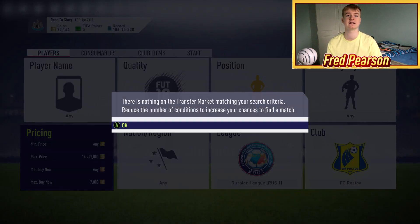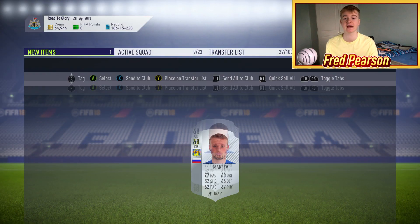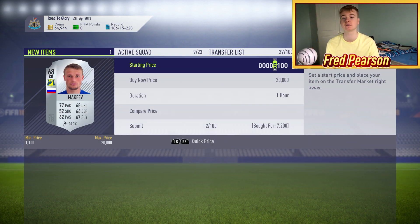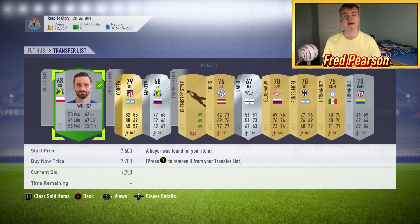Let's see how many deals I can pick up. There is a deal for 7.2k on this guy — let's see how much we can list him for. That one's up for 7.5k but I reckon we sell him on for 7.8k because I'm sure that other one is selling pretty quickly. So there is a nice 600 coin profit. One of the deals I picked up earlier just sold, so that's a nice 700 coin profit.